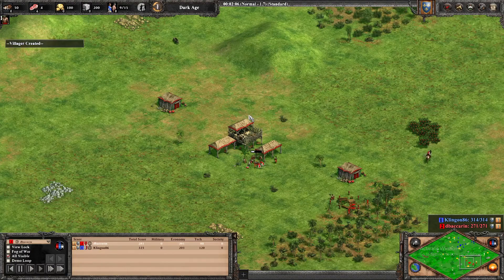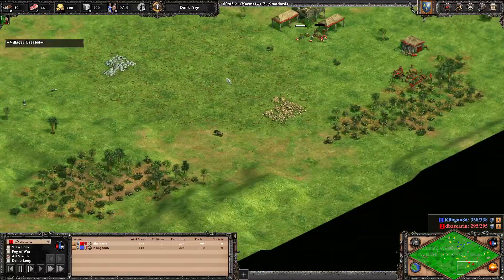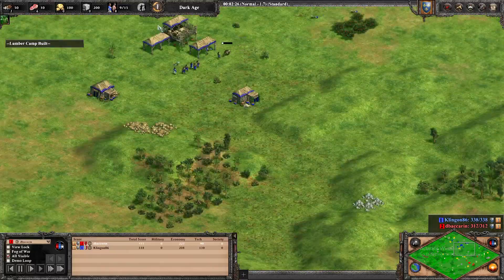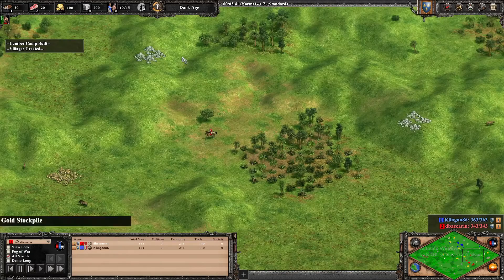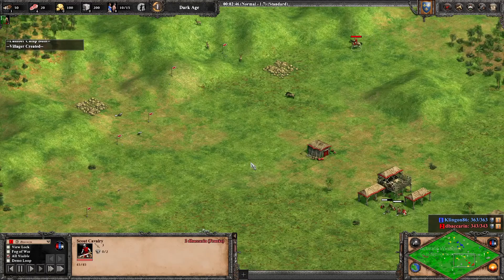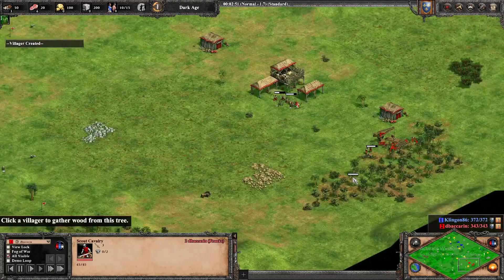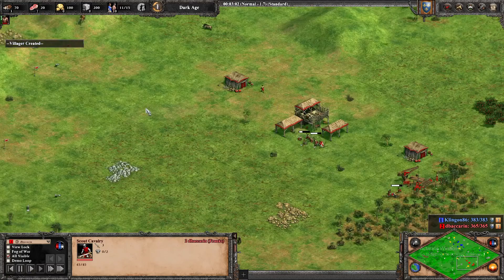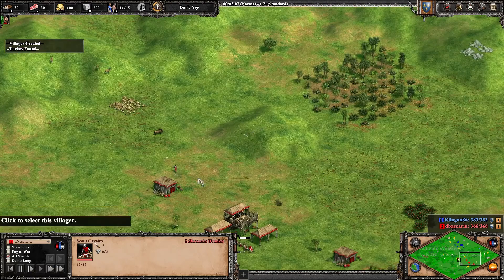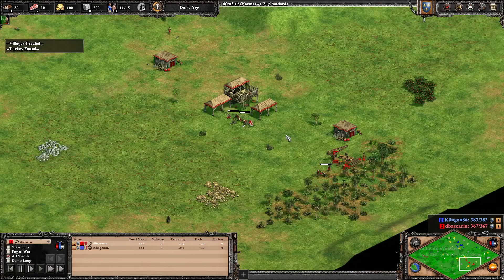The thing about a mirror matchup is you want to get to the civilization's power unit as soon as possible. So for a Franks War, it would be Knights in Castle Age — arguably the strongest unit for the Franks. Another example would be Mongols: whoever gets to Mangudai the quickest and gets up to Imperial Age the quickest is generally going to win. The idea is to get to Knights as quickly as possible, and in order to do that, we have to be as efficient as possible.